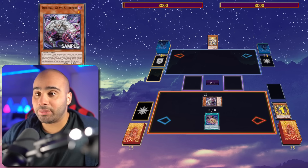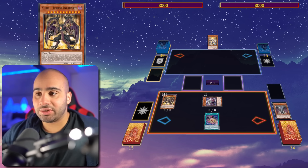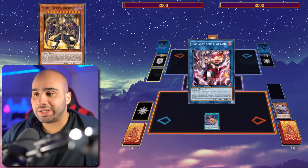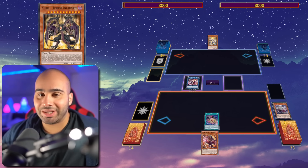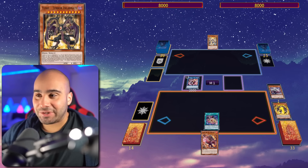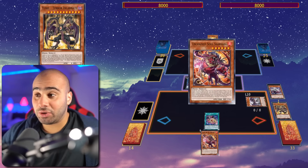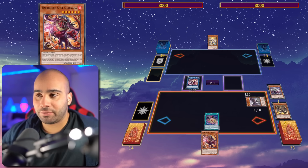Now we can destroy our own Yubel monster with the Infernal Grave Squirmer, and that's going to evolve it into Terror Incarnate. We can link them off into the Unchained Soul King of Yama — don't worry, we're still going to be playing a Yubel deck, this is not an Unchained deck, this is really just an Unchained engine in a Yubel deck. Then special summon the Spirit of Yubel using the graveyard effect of Grave Squirmer, and then Unchained Soul of Sharvara.